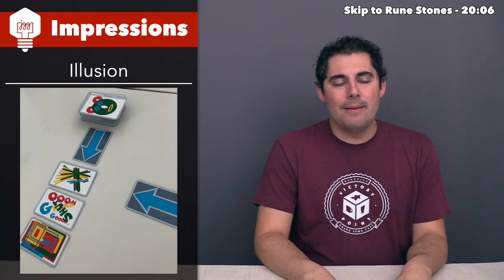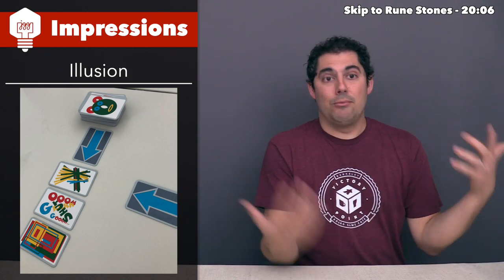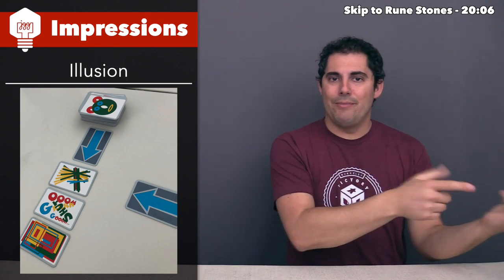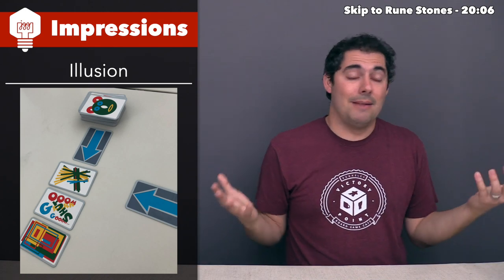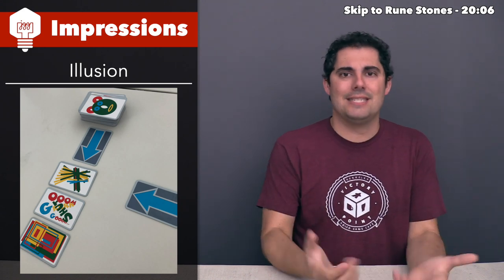I like that in Illusion it's inverted — there is no player elimination. If the person to my left calls my bluff and they're right, they get a point; I don't lose a point, so I'm still in the game. I'm still bummed they got one of the three points they need to win, but it feels a little bit less impactful than other bluffing games.